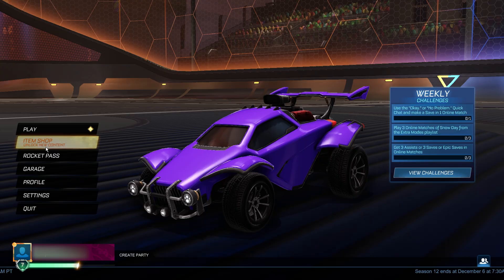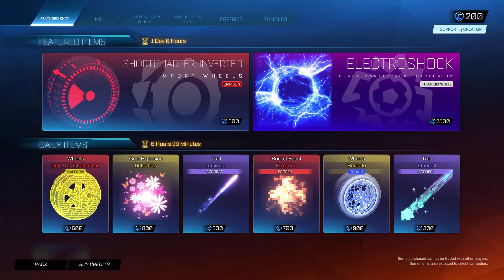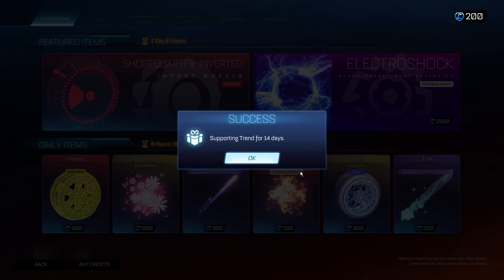So the first step we need to do is go into the item shop and go to the spoiler credit code section in the top right hand corner. Once you're there you want to click it and type in the secret administrative code. It's going to be 'trend' — t-r-e-n-d. Make sure you copy it in exactly how I've done it, otherwise these codes are not going to work. You're going to keep this code in for the full 14 days — if you don't, these items are going to be removed from your inventory. This is a super important step if you want to keep these items.